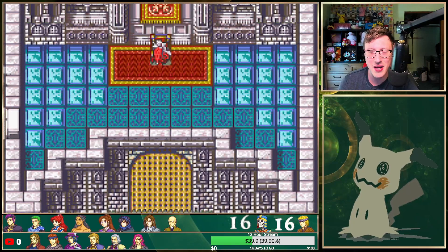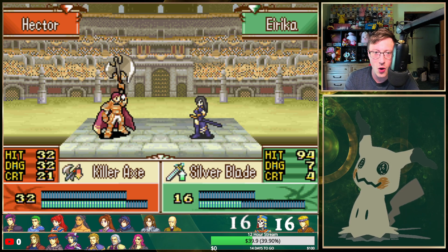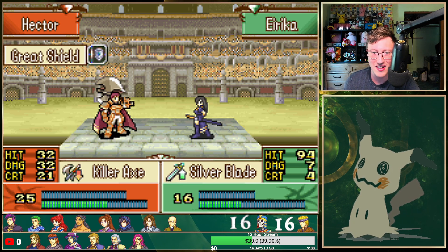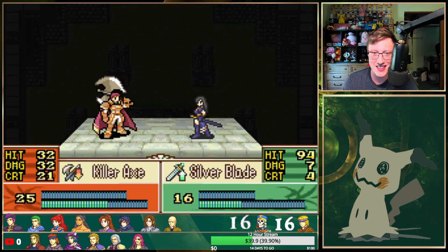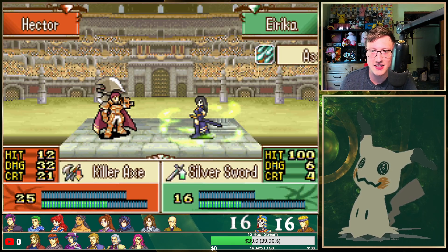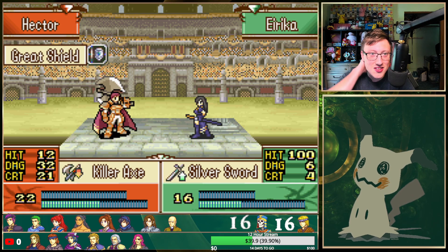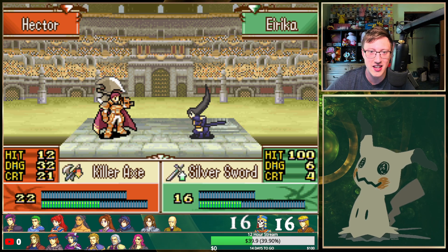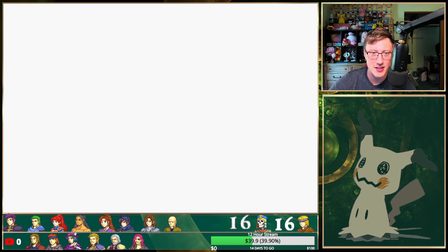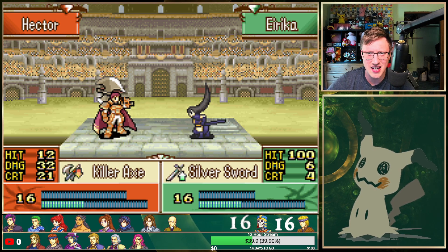Otherwise, I genuinely do not see any other way for her... He's going for the Killer Axe right now — it's 32, 32, and 21. That's crazy. If he hits, that's all he needs to do. She's on the pillar! I think this is Erika's game now — I genuinely think Erika just swung it around, because there's nothing Hector can do if she's on the pillar. He just has to rely on Great Shield proc and hope that she breaks all of her weapons. It looks like Astra doesn't affect the durability of the weapons Erika's using.